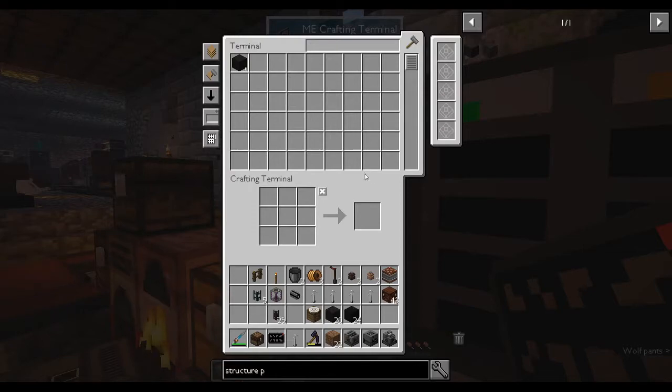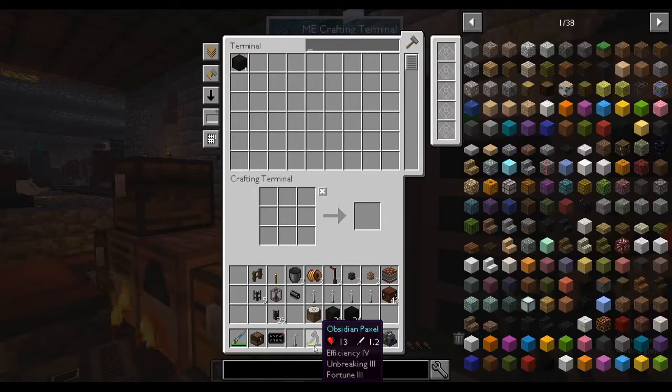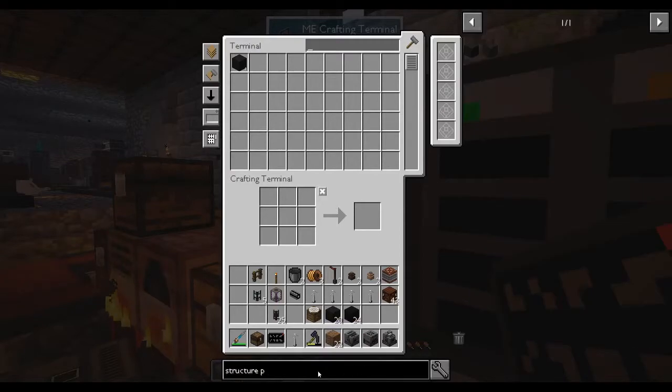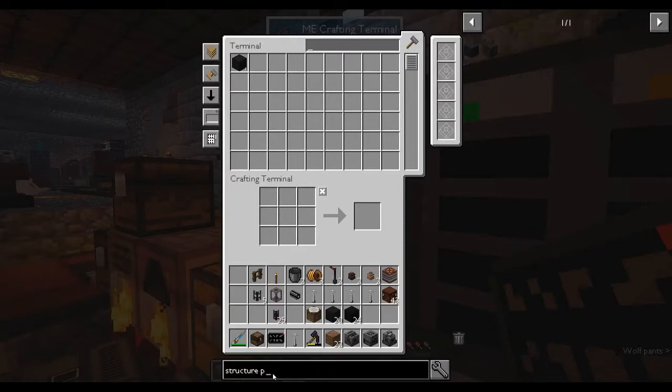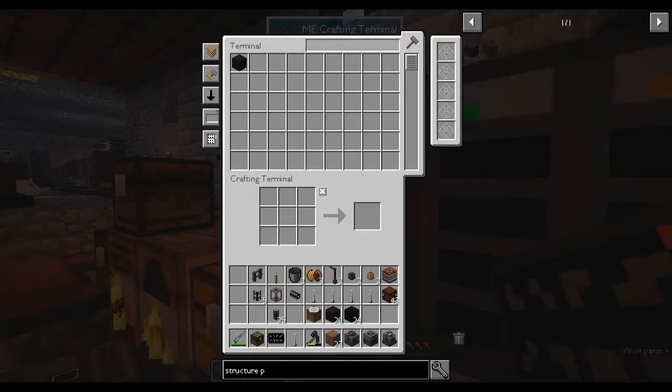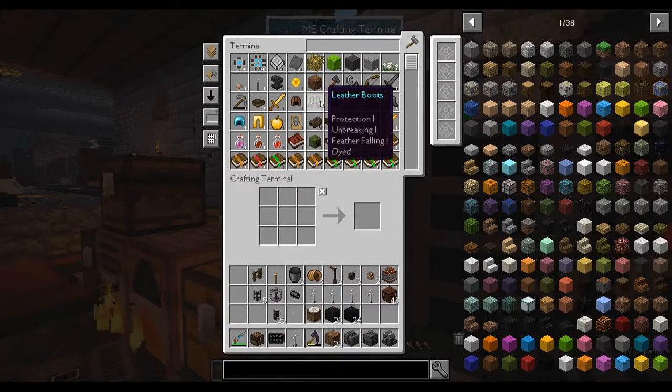The next thing is the structure frame tier one, which I haven't made yet — that's why I made the interconnects. I stopped at that point and thought I might as well start recording. I've noticed that my game keeps glitching: I delete things and they pop back up again. It will put it back in — I don't know why it does that, it's very strange.